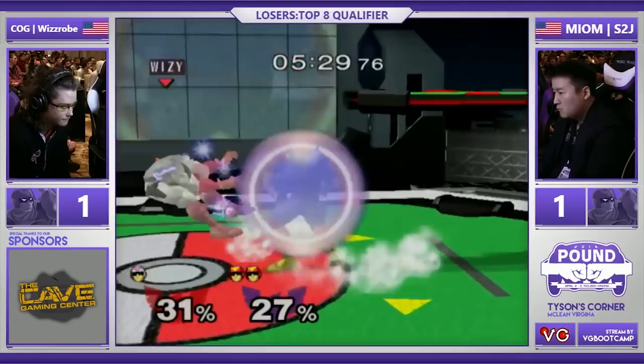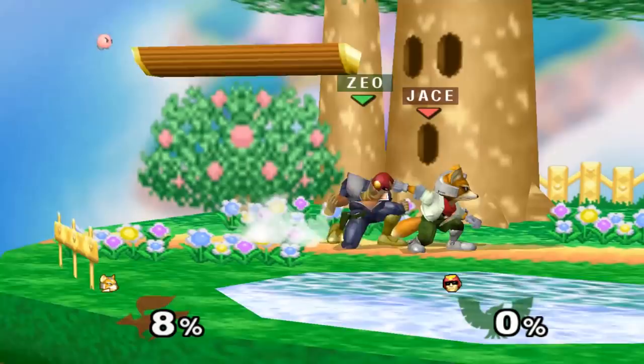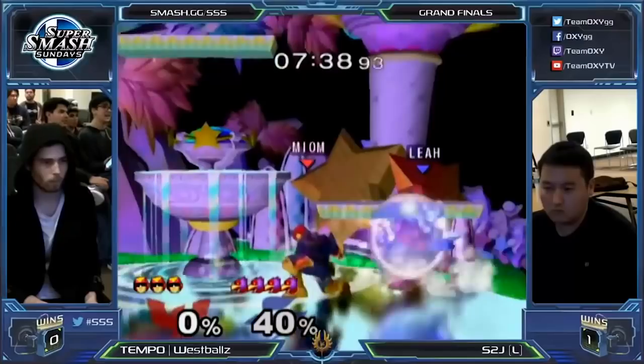Once you do get a grab, depending on the Falcon player, different players prefer to use different throws. At lower percents, you can down throw because you can move out of it slightly faster and also buffer the throw with the C-Stick. At higher percents, if they DI away from an up throw, you'll still be able to tech chase, but if they don't DI, you can oftentimes get follow-ups before they hit the ground.